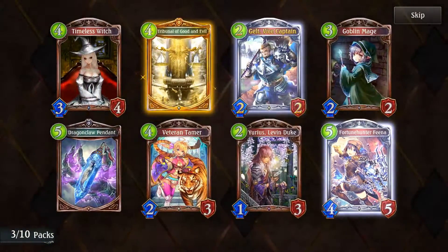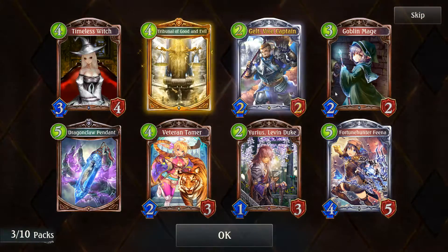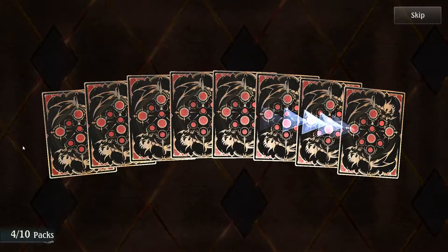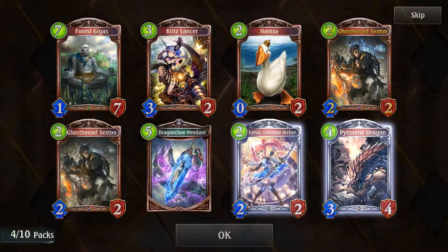Tribunal of Good and Evil — another Havencraft countdown amulet. Hopefully it doesn't make things more cancerous. Destroy a random enemy follower — twice. Seems a bit mediocre, maybe I'm wrong. I feel like they're really pushing classes that weren't that good last expansion and trying to make them relatively equal. I don't know how successful that endeavor will be, but we can only hope.